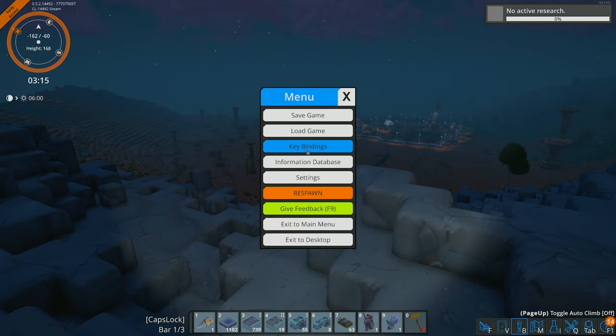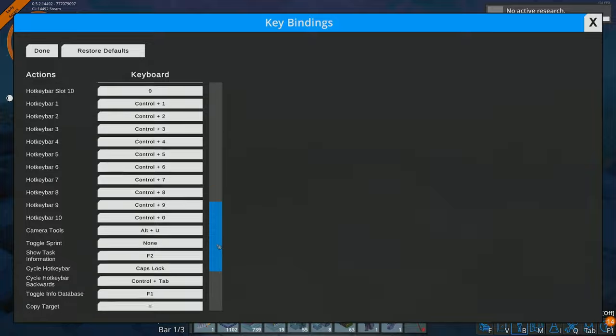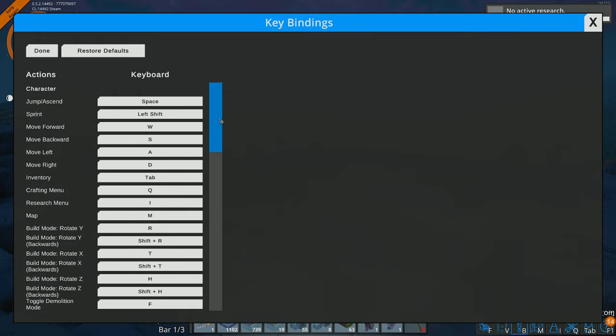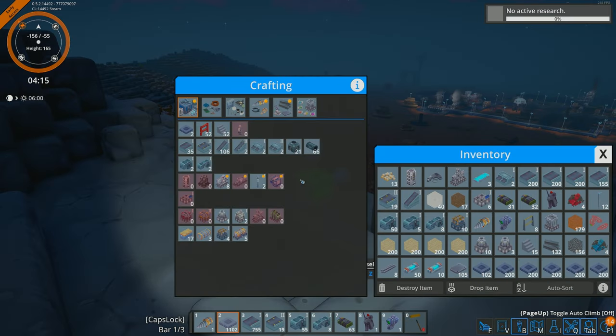Regarding keybinds: you cannot currently assign mouse buttons to keybinds. A lot of people have asked about this. The developers are aware — it has been mentioned in the Discord — but it is not available yet and will be coming soon.